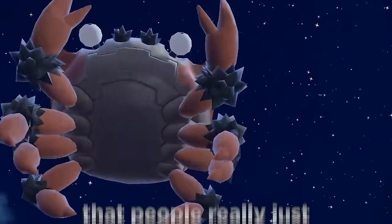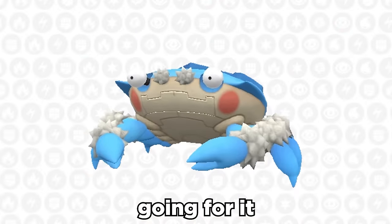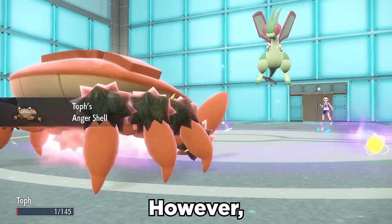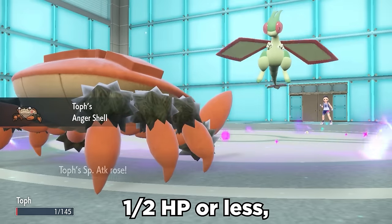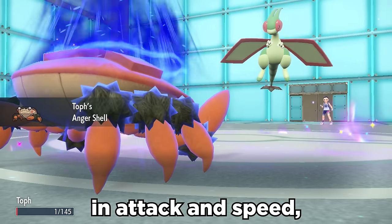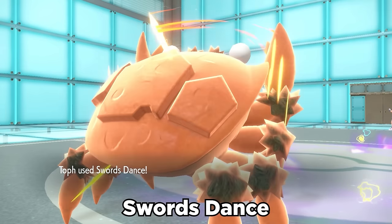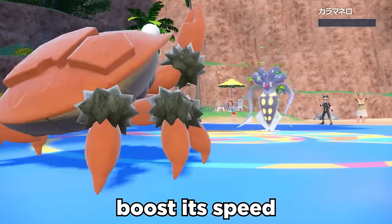Cloyster is an extremely interesting Pokemon that people really just don't see as a huge threat. Stat-wise, the only thing it's really got going for it is its base 100 attack and 115 defense. However, it has the unique ability called Anger Shell. This makes it so that at half HP or less, Cloyster gets a plus 1 boost in attack and speed at the cost of minus 1 in defenses. We can pair this with Swords Dance to get an immediate plus 3 after living an attack, and Trailblaze can boost its speed even further.